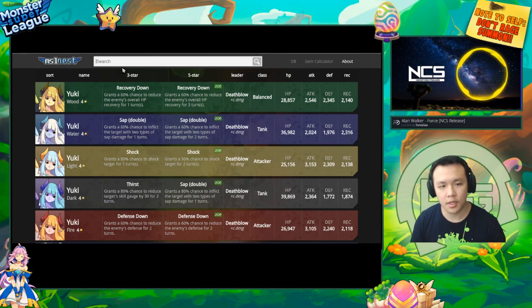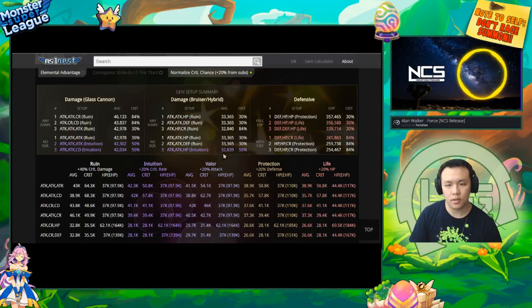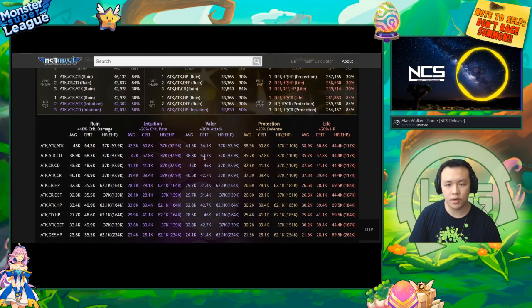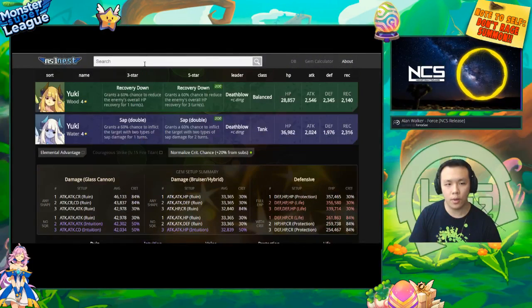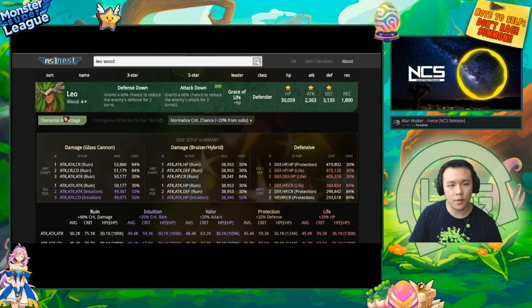I think the most important thing about this website is the ability for it to give you damage calculations. It uses the formula I mentioned before, and you can actually go in and see a general calculation of what your stats would be like if you gemmed them up a certain way. I'll use Woodleo as an example — he's a very popular monster.